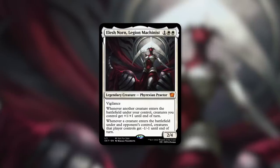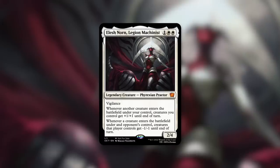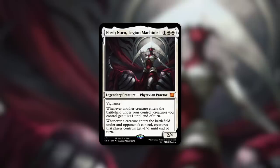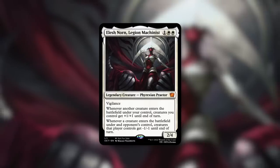With everything taken into account, it just doesn't seem like this one is real. It seems too circumstantial — it uses key art that was just released, and it just happened to be the specific card using that art, which typically isn't used in an actual set. If I had to lean one way, I would say this is not real. That said, I could definitely be wrong, so I'm going to go through some cards that would work well with this version of Elish Norn, Legion Machinist — just in case.